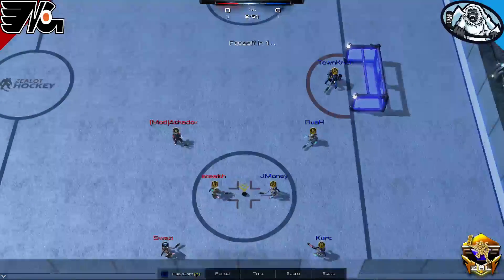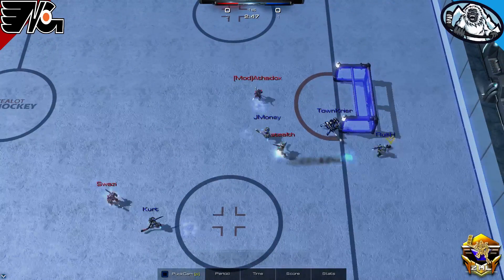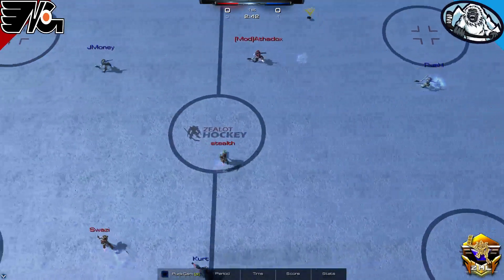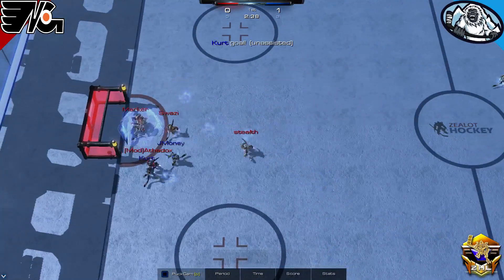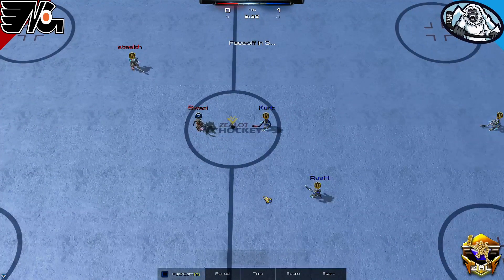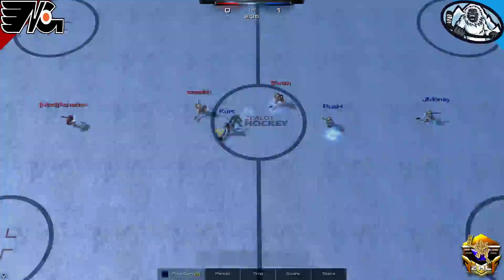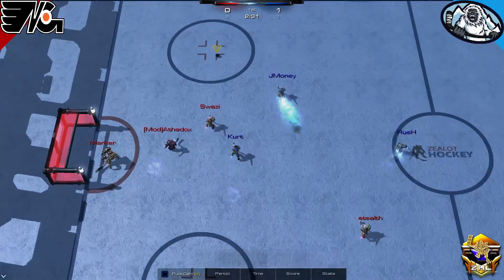TK having to work early in this game — three shots on him already in just over a minute in the first period. Rush got a step up on that defensive play and denied more of those shots. Rush with a great outlet to JMoney. JMoney trying to boost; Kurt will take that loose puck and stuff it past Marker one-timer — and the Yetis are up by one!